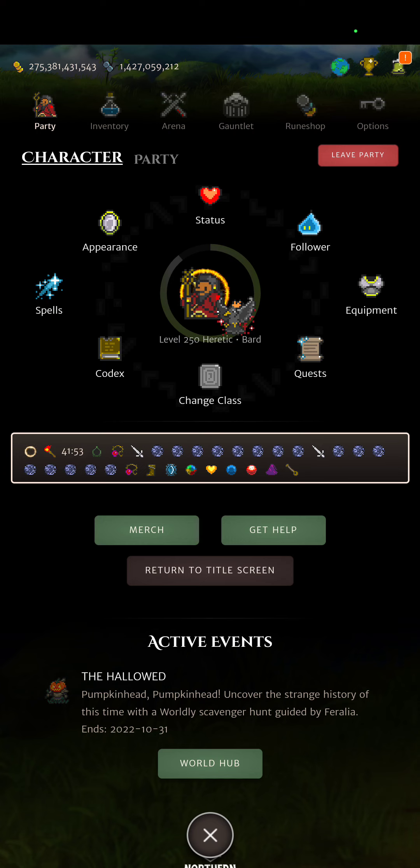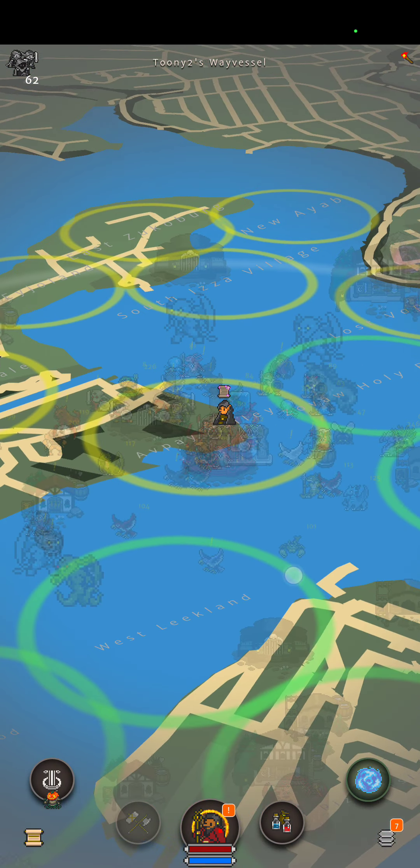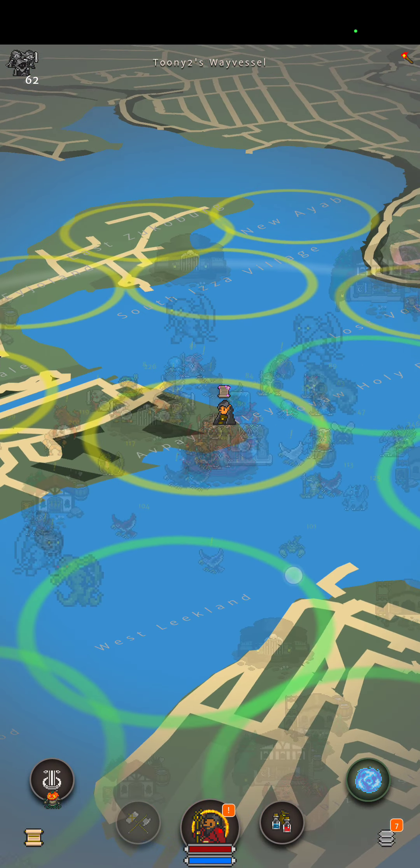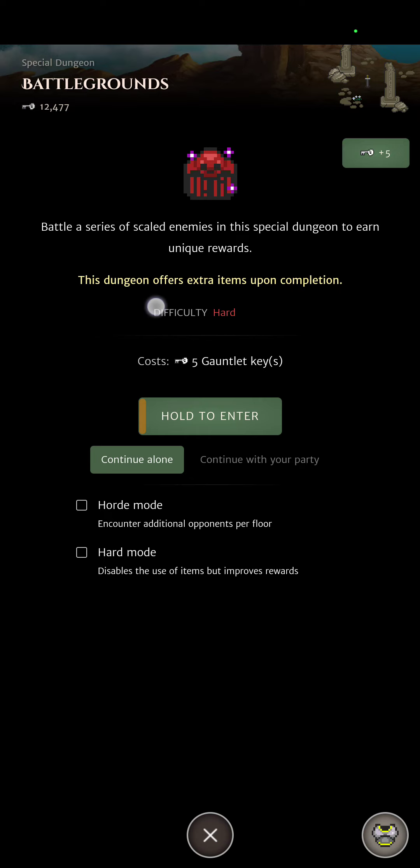Another great end of dungeon reward is the Old Northern Crown, which comes from the NPC quest giver Boar. I recommend you look him up — he requires about four different crowns to complete the quest. As soon as you are tier 10 you can unlock that quest, and once you've completed it you unlock the Old Northern Crown in your end of dungeon rewards.